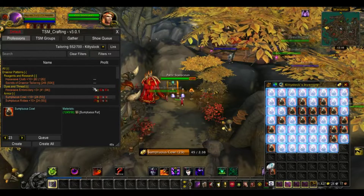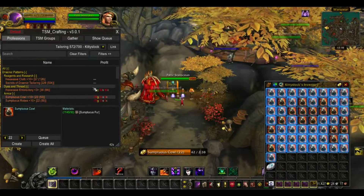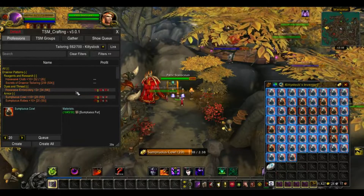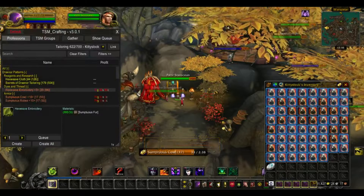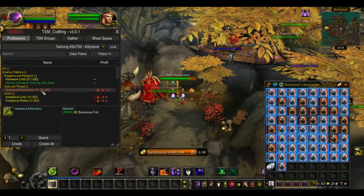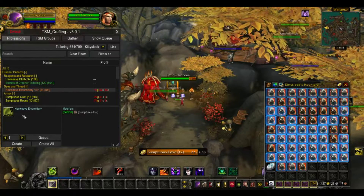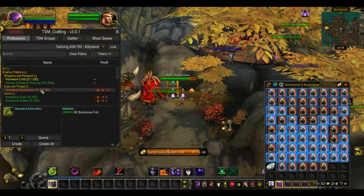All you have to do is have the required materials. Each profession is different and I'm going to be making videos on all of them. For tailoring, all you need is sumptuous fur. You could instead make the hex weave embroideries — they cost 30 fur but they only give 3 levels, so you're going to need a lot more fur. However, you can sell those, so if you want to see if there's a positive gold outcome, you can.